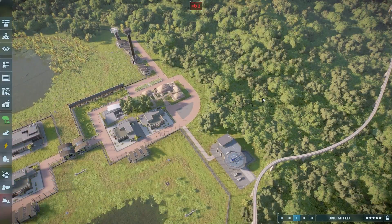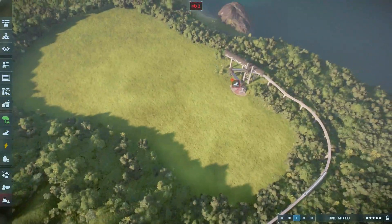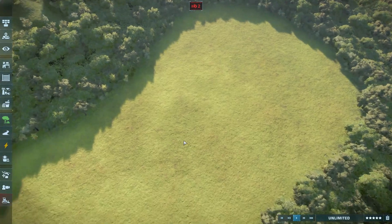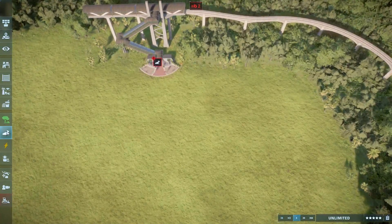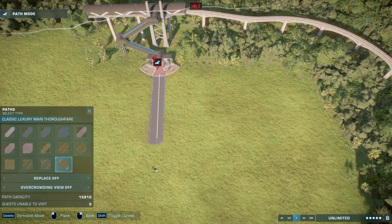Hello everybody and welcome back to another episode of All Feathered Park inside of Jurassic World. In today's video we are going to be starting this last section, which is going to be a research section where we will house failed feathered species — species that have failed genomes or wrong genomes. So that's what we're going to be doing.